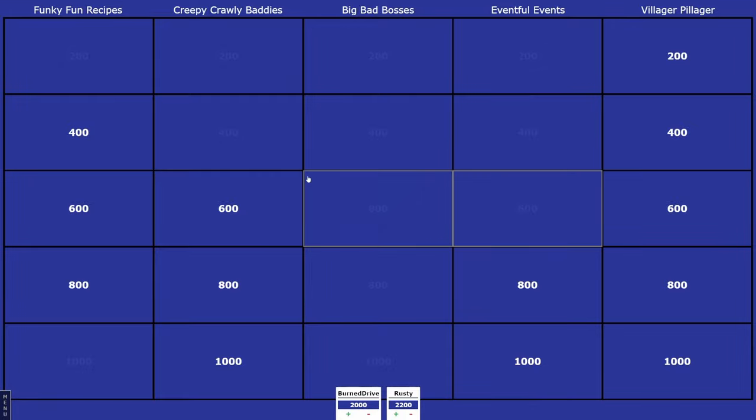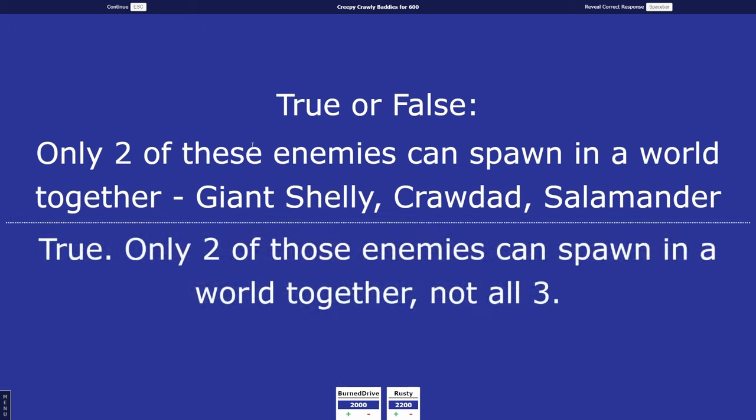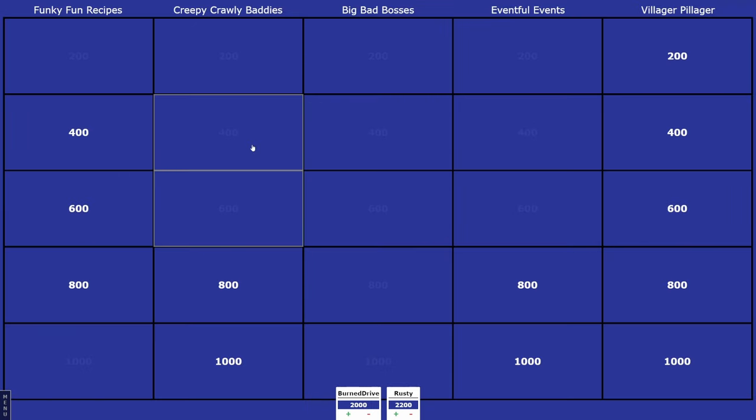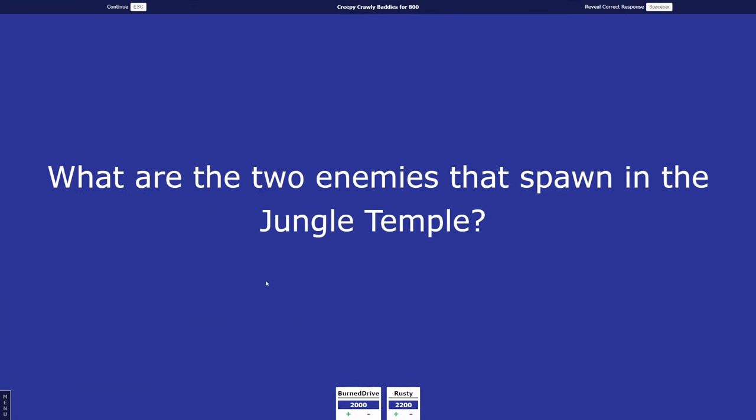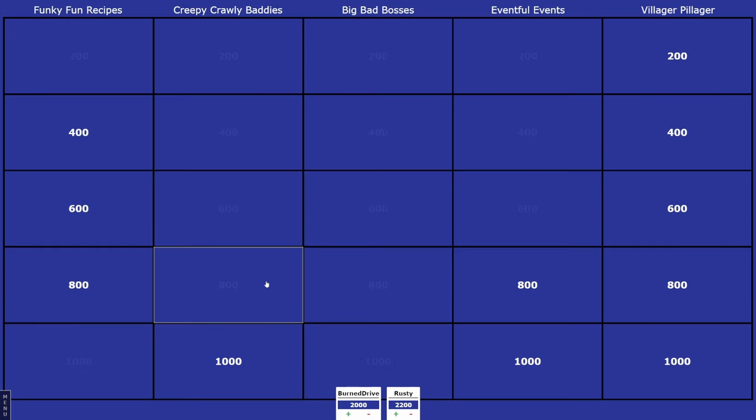Rusty picks Creepy Crawly Baddies 600. True or false: only two of these enemies can spawn in a world together — Giant Shelly, Crawdad, Salamander. Rusty says false. That is true — only two of those enemies can spawn in a world together, not all three. Then Creepy Crawly Baddies 800: what are the two enemies that spawn in the jungle temple? Rusty guesses Hornets. It is the Lizard and the Flying Snake.